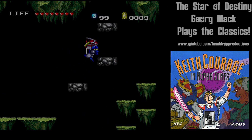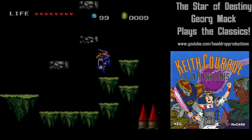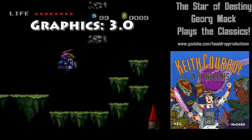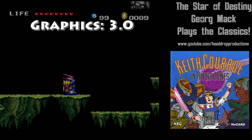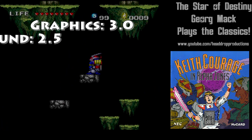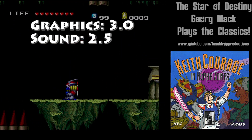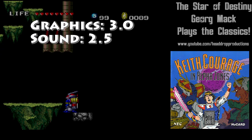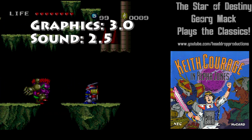When it comes to grading Keith Courage in Alpha Zones on the TurboGrafx-16: graphics get a 3.0 — graphics are clear, concise, and colorful. Sound gets a 2.5 — music is fast-paced when you want it to be, but also interesting. Sound effects aren't super annoying, so that's nice.